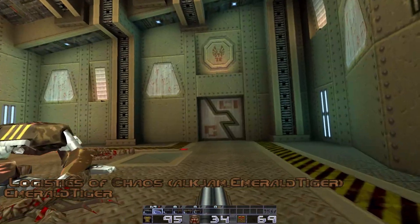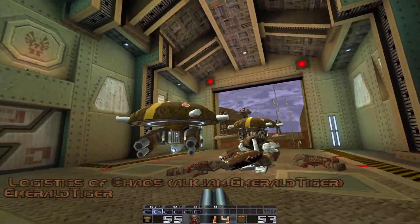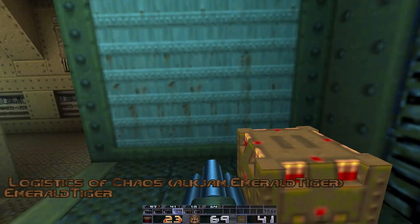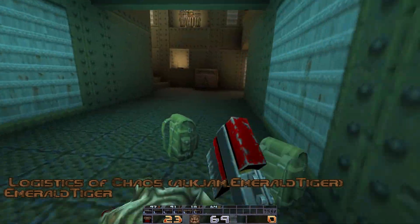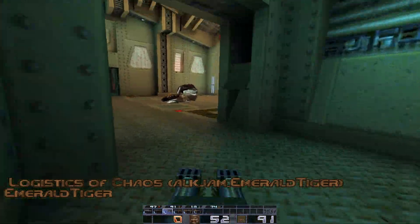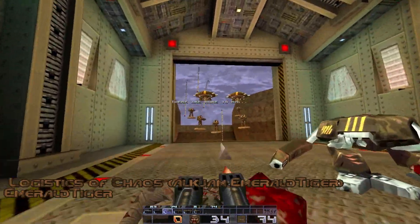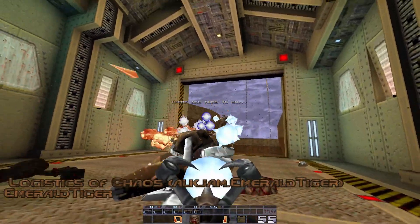Last up we have Logistics of Chaos by Emerald Tiger. This is another one like Sunken Hopes where I can't really remember most of it. I think it's cool — it's mostly tech textures. One thing I do remember is there's a cool platforming section that feels kind of nice and not too punishing. There's also an ending where you have to run on top of a chopper and escape on it. That's cool — it just kind of feels that way overall.